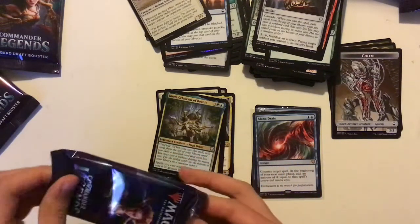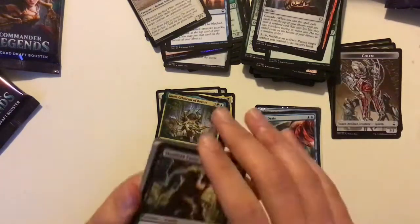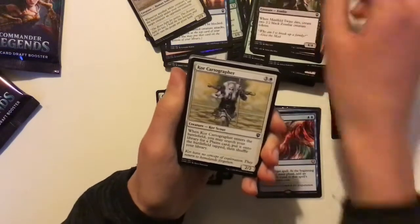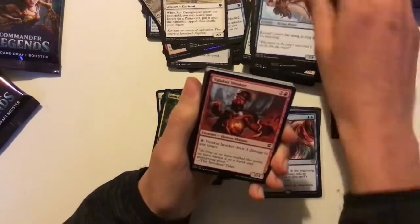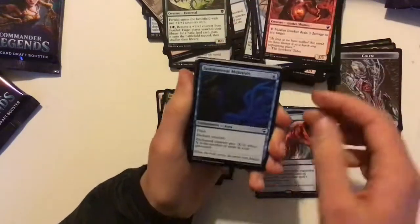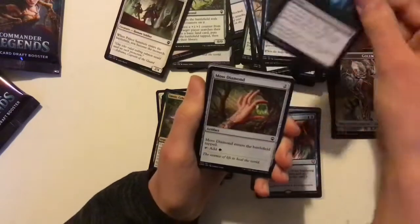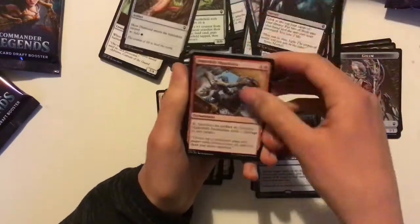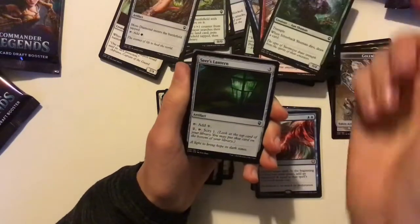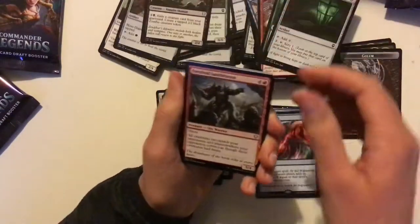Going to pack number six — we're halfway through. Very happy so far. Coretapper — good reprint. Good Rampant Growth in white. Fierce Guardianship — another good reprint, prefer the Ikoria one. Palace Sentinels — another good reprint. Moss Diamond. I'd quite like a Victimize in the uncommon slot — I've needed one for a while and they've just reprinted it.